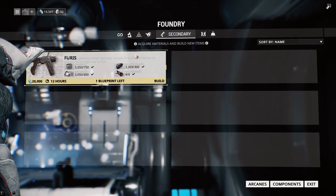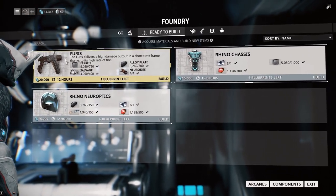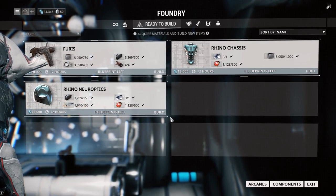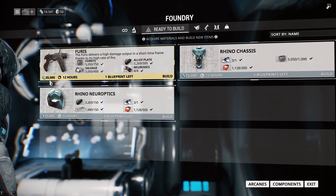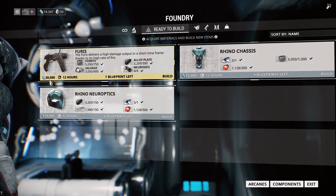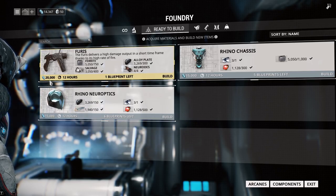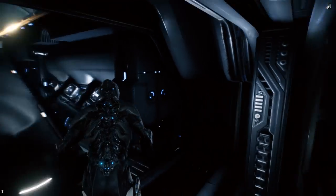There's no downside to having the Taxon. Also if there's any other weapons in here that are ready to build, just go ahead and build them. I think the biggest issue you'll run into when playing is probably the credits, which we'll talk about in a minute. There are other ways to get around getting credits — like going into the void, running alerts and stuff, which you've already unlocked.